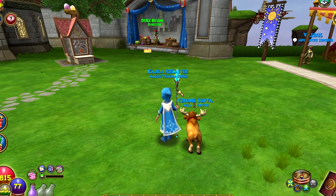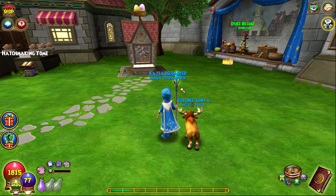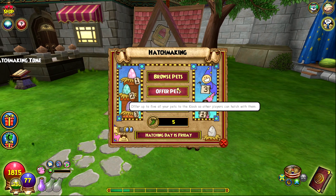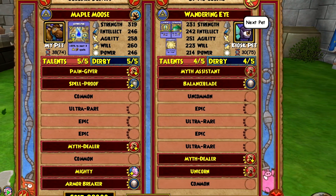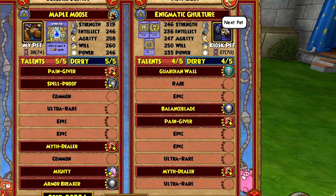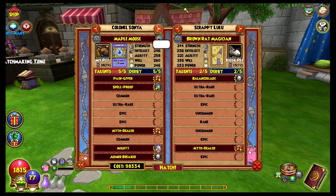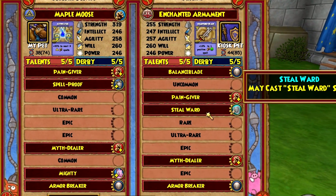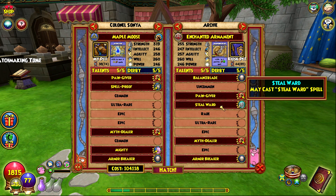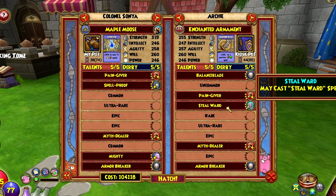There's a specific pet I want to make, but I'm going to take it up blind. I was looking inside the kiosk and there really aren't any good pets. I want to make a bounce blade pet for myth. Going through the kiosk, there's some trash pets — literally nothing good. The only decent one has two talents and super low stats. The one I think I'm gonna hatch with has maycast steel ward instead of proof, which isn't ideal.